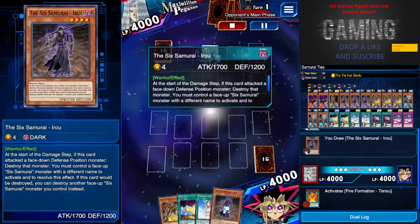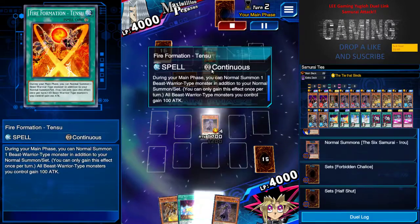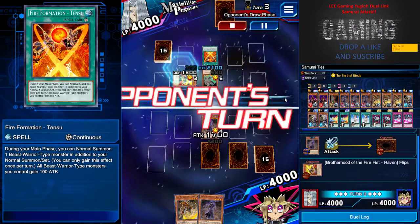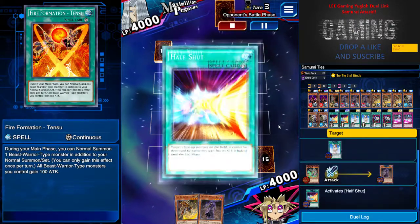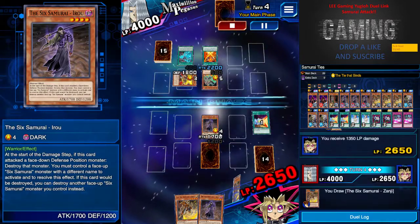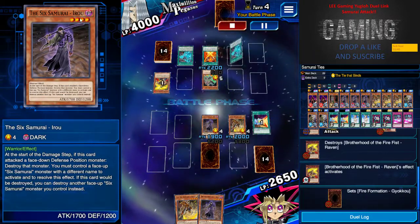In this battle room I have two monsters and two spells to protect me, and this Fire Formation is pretty intense — I've been playing against them a few times. The back row on defense protects me, and the first attack can't go through because I don't have a Six Samurai warrior on the field.